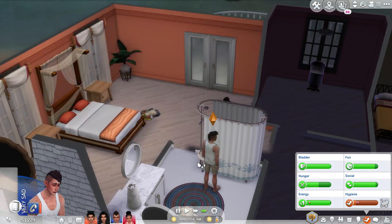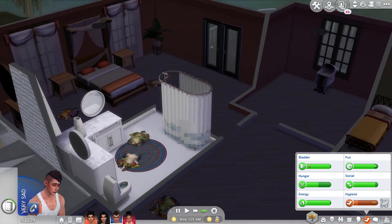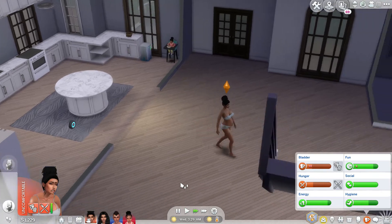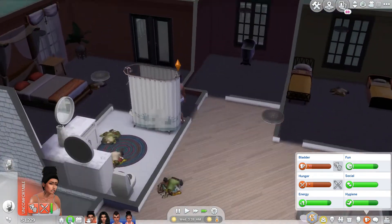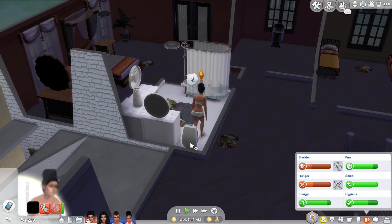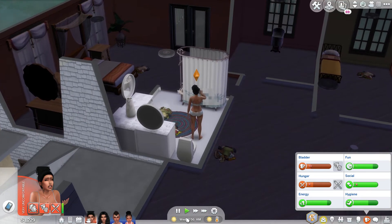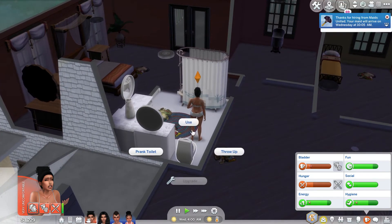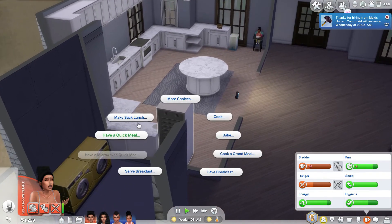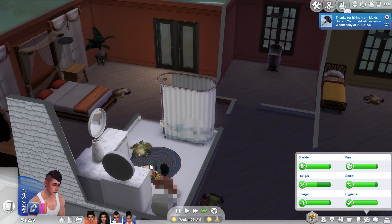Can we take a bubble bath? We have dirty clothes everywhere — I need to do something about that. Once she uses the bathroom, I'm actually going to have her hire a maid because I'm just not going to be able to keep up with this big house. I'm also going to have her serve breakfast for everyone — she'll make a fruit salad. He is pissing me off, get over your divorce.